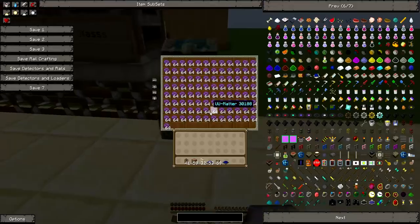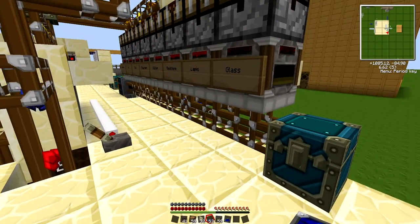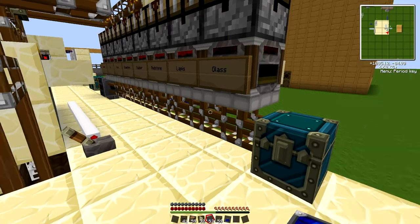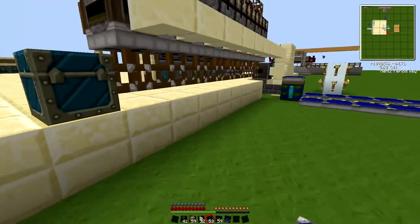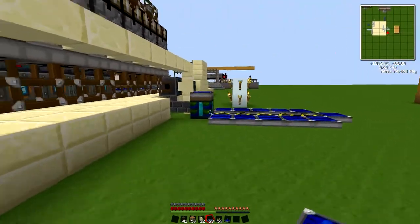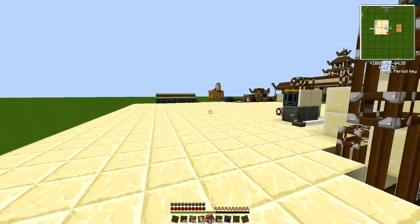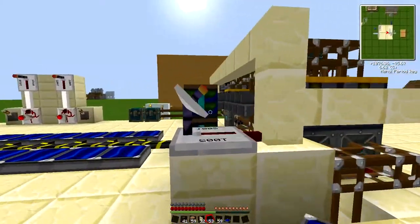What I need to do — because that pulse is going way too fast — and you have a second pulse for loading that in. Or I could just run another retriever out of here going back into there. That way it'll just loop it, and I think that's what I will do as a failsafe, so that way I'm not just dumping things there.